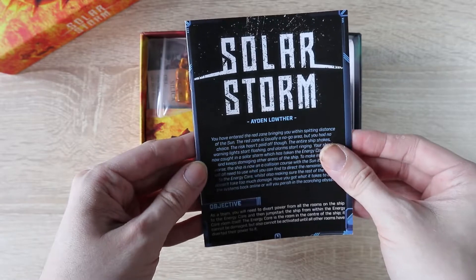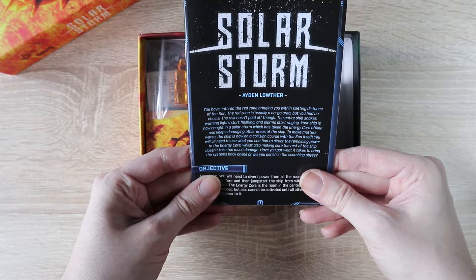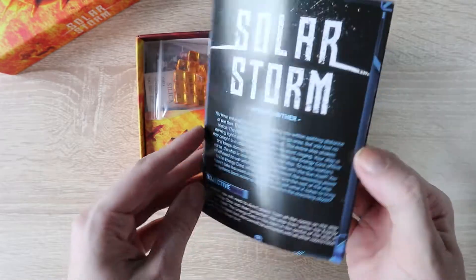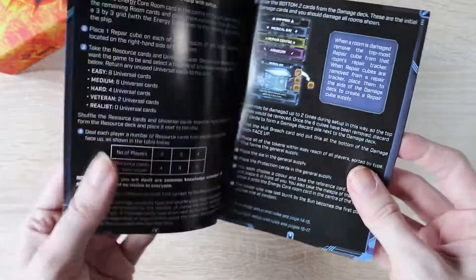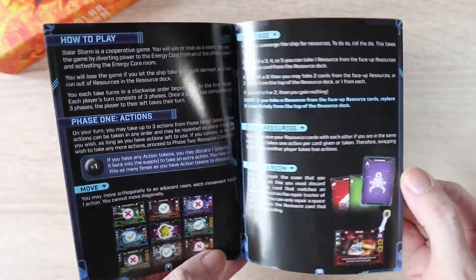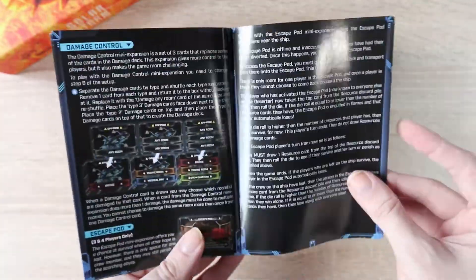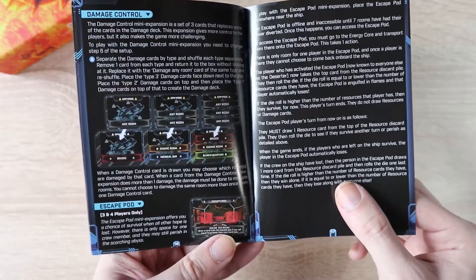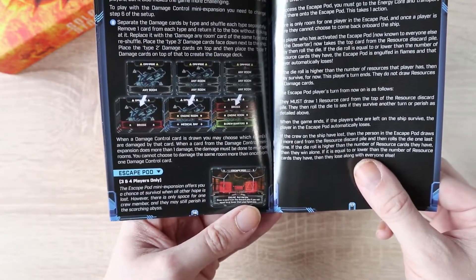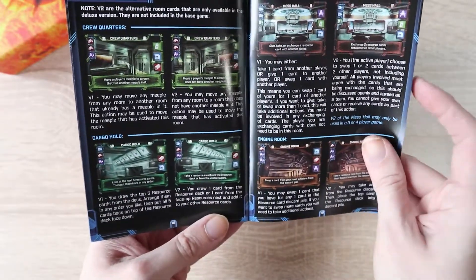Inside we've got a rulebook. There is an updated version on BGG which has got a few typos and things corrected. It's a nice little synopsis of the plot at the front. Inside the rulebook we've got information about the components, a setup guide, how to adjust the game for different difficulty levels — you can adjust the number of cards of a certain type in the deck to make the game easier or harder. I like the fact that the most difficult difficulty level is called 'Realist.' There's information about the various game mechanics, an example setup guide, just the basic how to play, and information about some of the additional cards that come as part of the Kickstarter and expansions — additional rooms, the escape pod variant. That's the rulebook; it's pretty simple and straightforward.